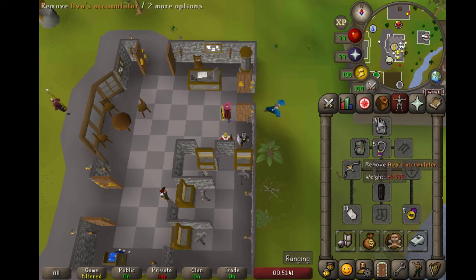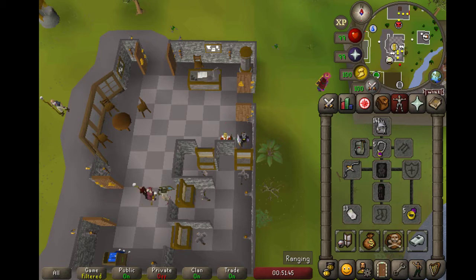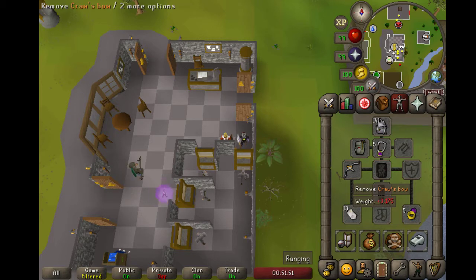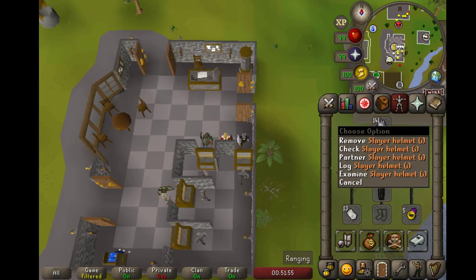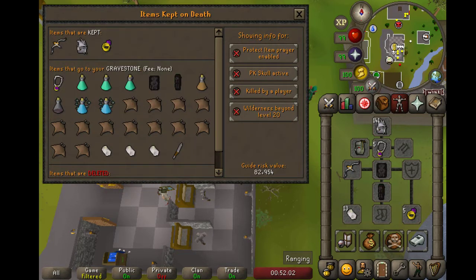This is my gear. Make sure you use a charged crossbow if you have above 70 range, and the reason you need it to be charged with revenant ether is because it does 50% more damage to monsters in the wilderness. Also use my slayer helmet if you have one. This is the gear I am using so I am not really risking too much — if I die I will just lose this, which is alright.